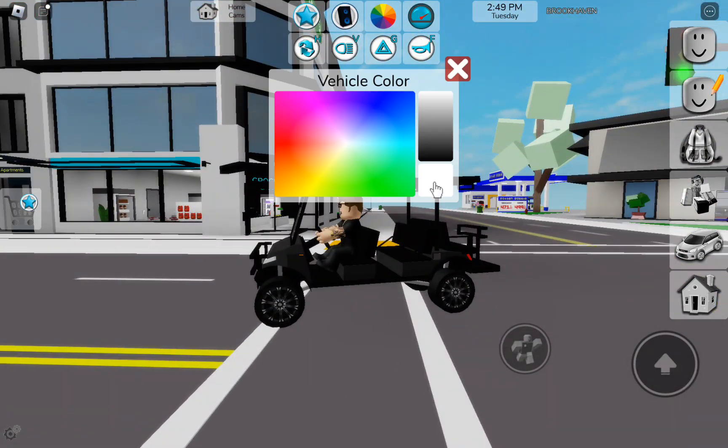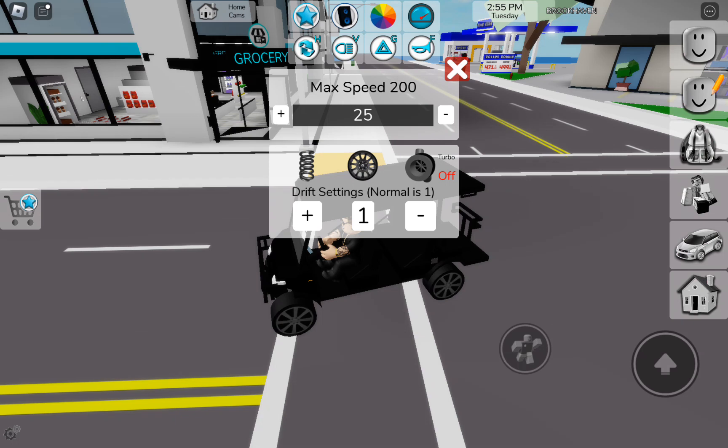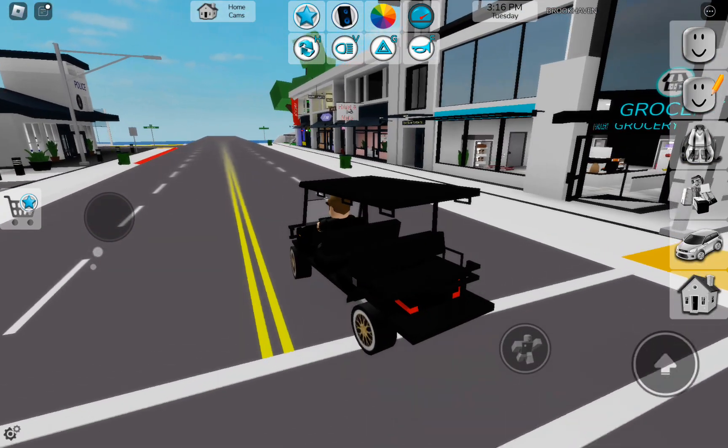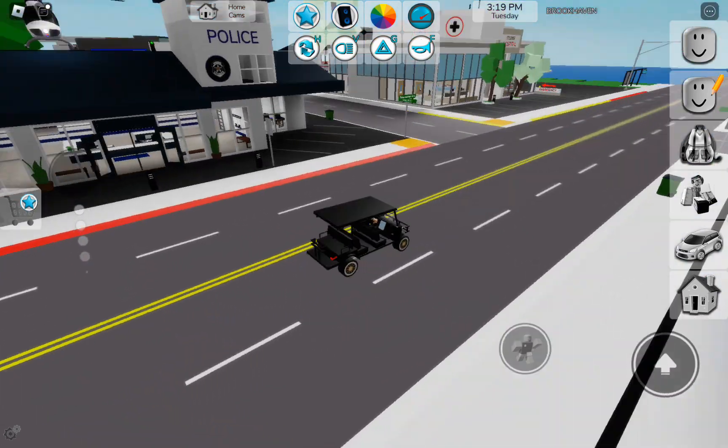You'll need Robux for the golf cart. Let's get it in a blackish color and go ahead and change the rims. They added new rims and other stuff like that. I'll go with this one — it matches my outfit. Let's make the speed about 80 percent.